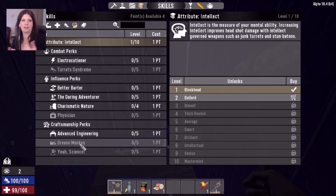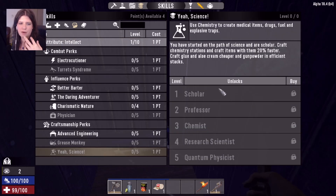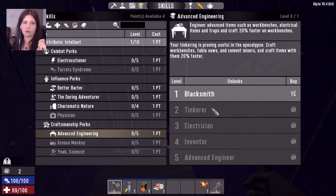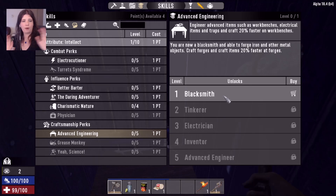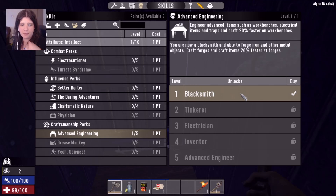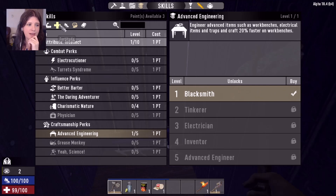Under Intellect, Advanced Engineering is a huge focus because it's how you make forges, workbenches, and cement mixers. Early on you're building wood walls, but by your fourth or fifth horde day you'll need cement. Just to start, put one point into Advanced Engineering. You'll get four points for finishing your first quest and handing it in to the trader.